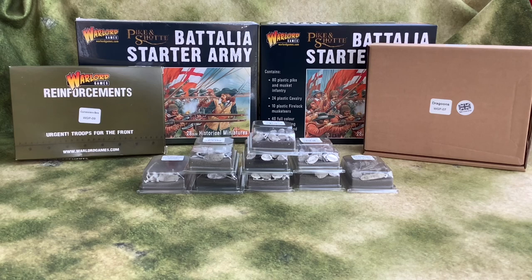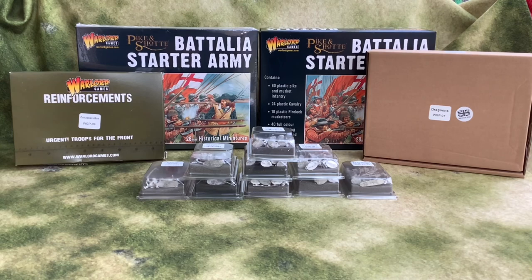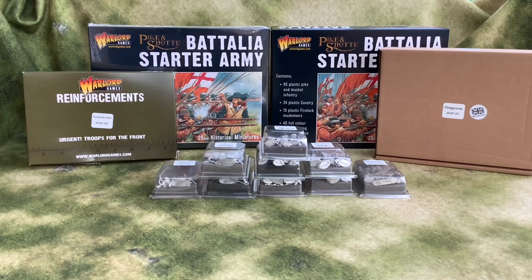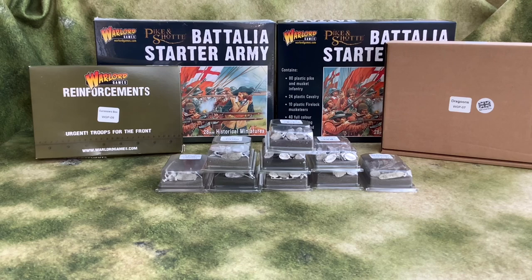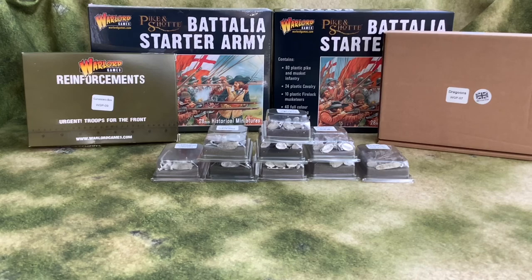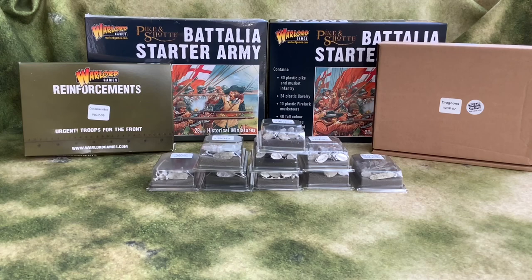But here we have our starter sets. We've got two starter battalions each. We've both got a box of cuirassiers, we've both got boxes of dragoons, we've got some loose packs for different bits to build in some extras. And John's got another box of arquebusiers — mounted arquebusiers, something like that. So this is what we're going to be painting up for a little while to come. Let's have a little look in the boxes and see what we get.